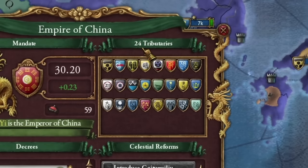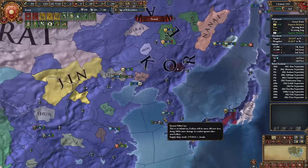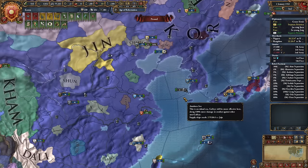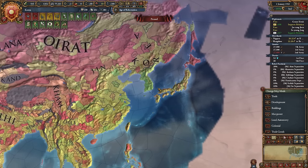On YouTube, I saw a video where a guy had over a hundred tributaries — it really made cosmic amounts of mana, which could be used to develop Korea. Essentially, this is now an endless bonus to monarchy points. And our Korea looks like this — nice, isn't it?